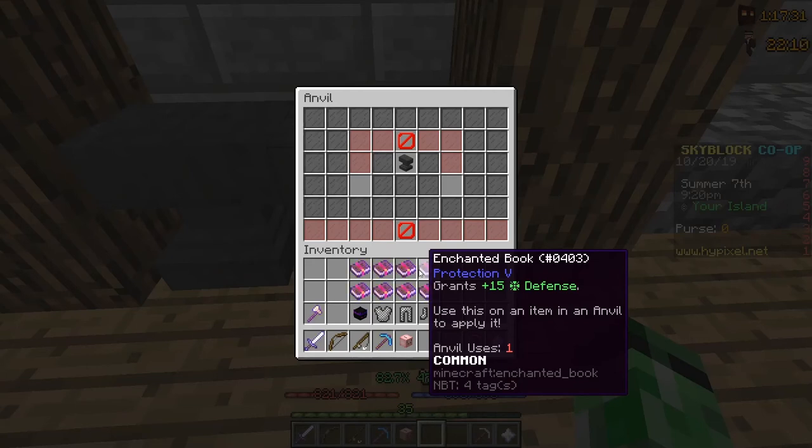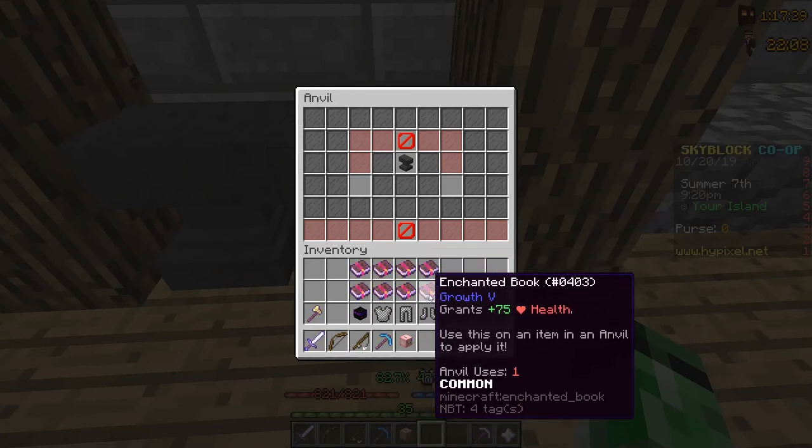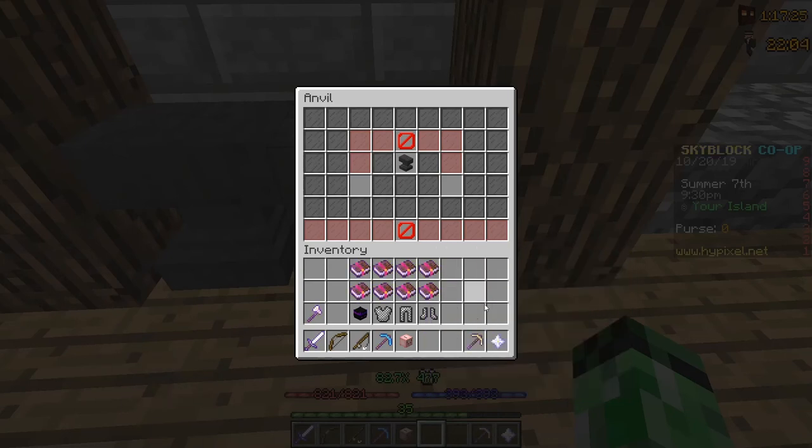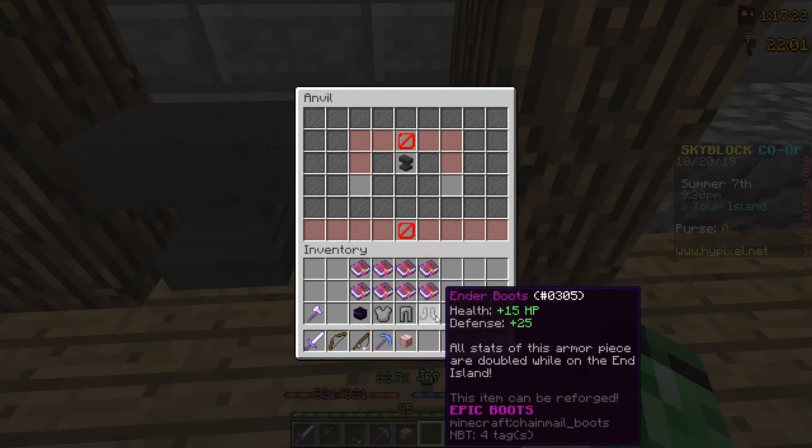I've combined all of the Protection and Growth books into Growth 5 and Protection 5. Now all I have to do is add them to the armor, and then I should have a nice set of Ender Armor that I can actually survive in the End with.